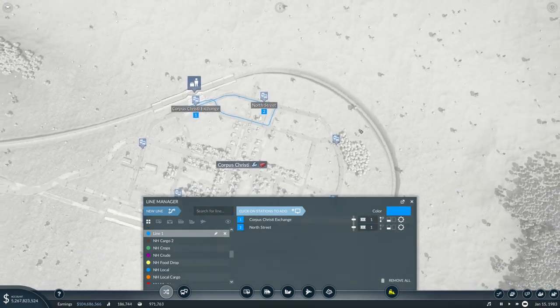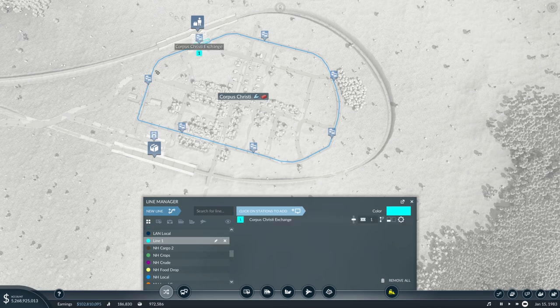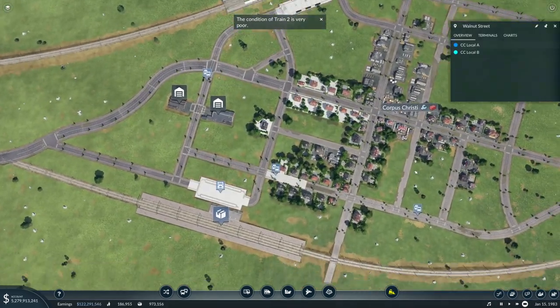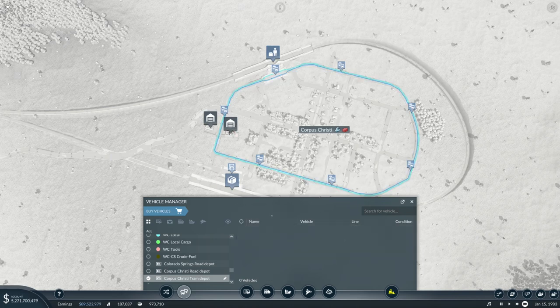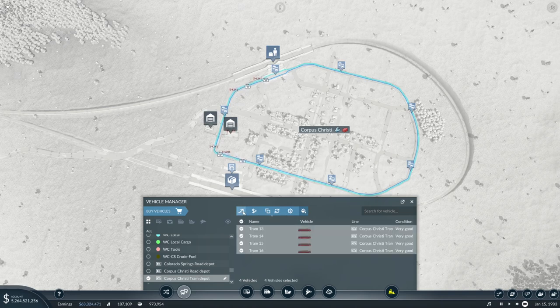Let's add Line A heading this way — this is called CC Local A — and then a new line heading in the other direction, CC Local B. We're going to grab a couple of vehicles and run the Toronto class, probably four per direction. This is Local A, and then we'll buy some more for Local B.